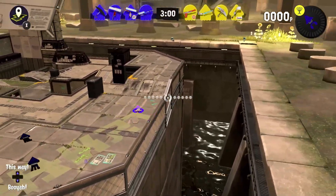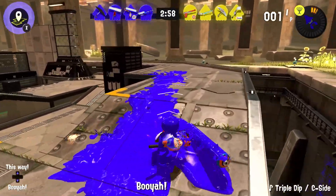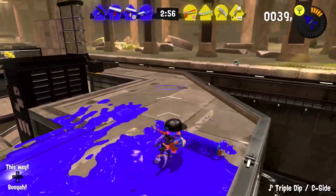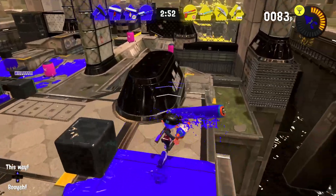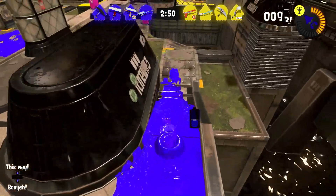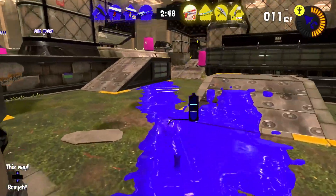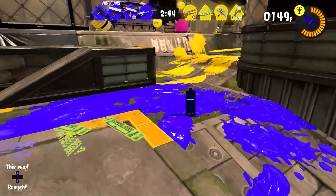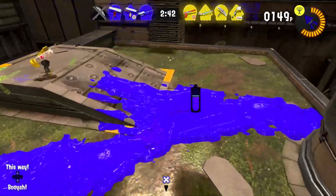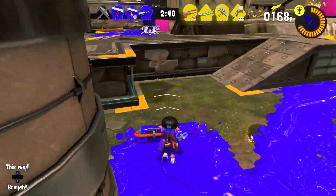Alright, round two — we're on Undertow Spillway this time, a map I'm a little more familiar with. I think if we could just cover up the home base a little bit, we'll have a lot more safety. I think we'll be able to get the Kraken going just about here in a moment. Cover up what we can — I still want to be fast about it and not risk too much. Oh no, please don't get me.